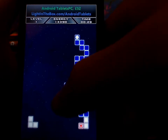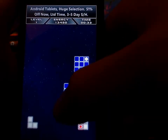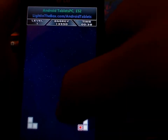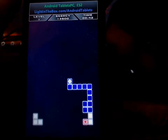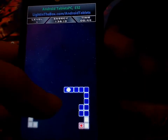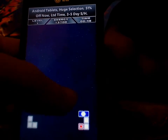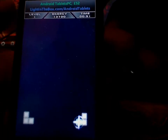The controls are actually quite simple. It's a sort of virtual joystick which starts wherever you put your thumb. You can't fall off edges by accident, so when running towards an edge you can just hold it in that direction and not have to worry about it dropping off, which is nice.